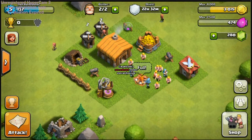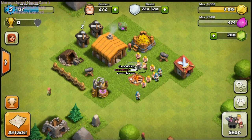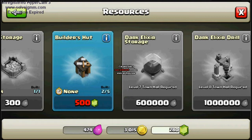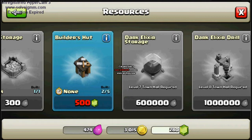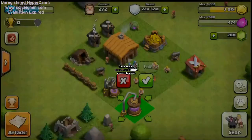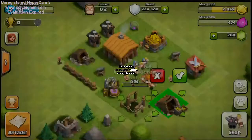We still have that shield up right there. It's going over the weekend, so I was doing things — I was away. So I was just checking how much that was. First thing we're going to do is buy the new Elixir Collector and Gold Mine, and then we're going to go on the attack.